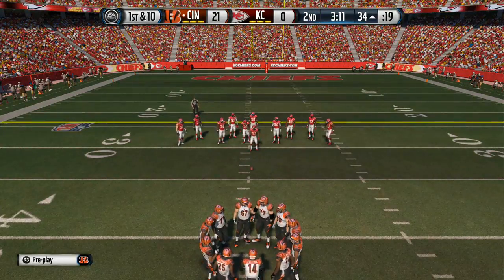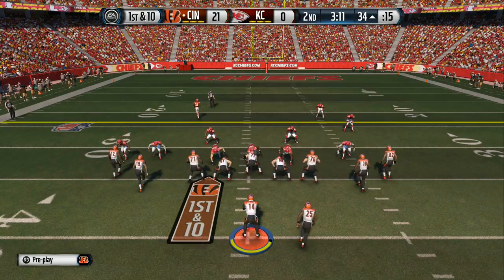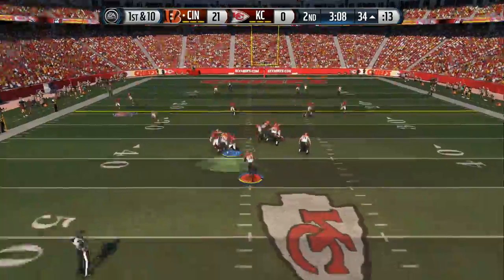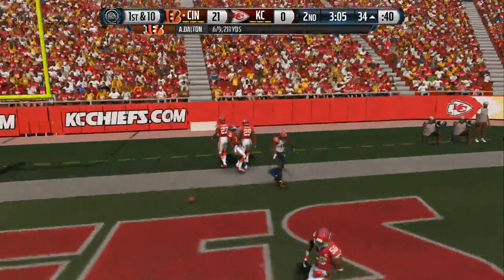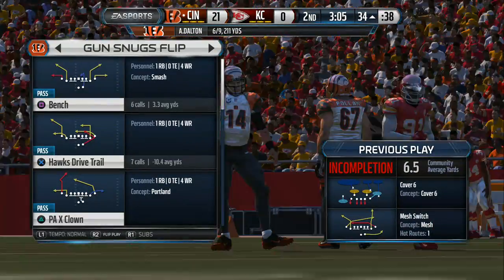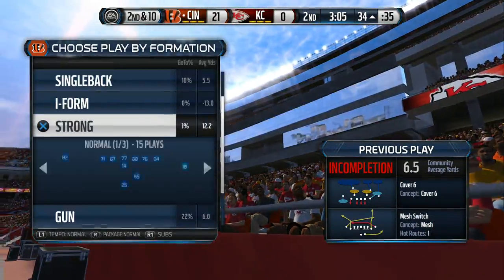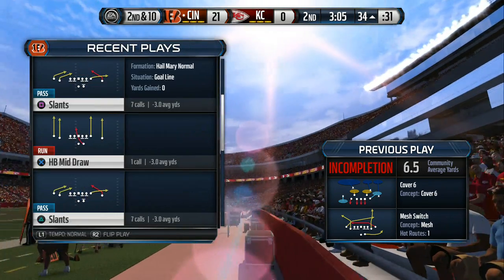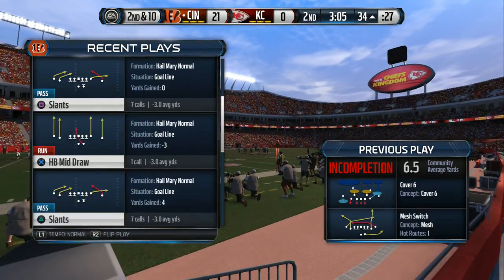They come to the line of scrimmage, first down. Dalton in the shotgun formation — goes deep to A.J. Green. Smith nearly comes away with the pick on that pass. Just not a good decision by the quarterback. Maybe on the sidelines they keep calling the wrong plays, but he's attacking the strength of this cover two defense — don't do that. Throw where they're not; that's deep down the middle.